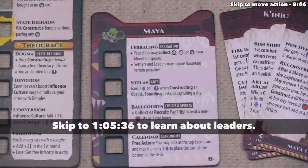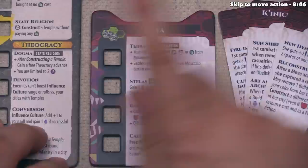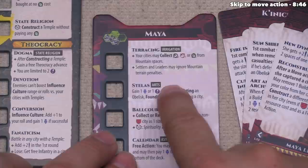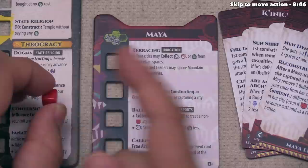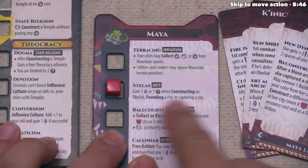Let's now focus on the Maya advancements — next to each of them it shows a standard advancement action. The main advancement board is identical for all players, but this civilization board is going to be different. As soon as you advance the matching advancement on the main board, you also place a cube on that spot on this civilization board. In this case, Stellas requires arts, and we just advanced arts, so we can take one of our cubes from the supply and place it into Stellas.